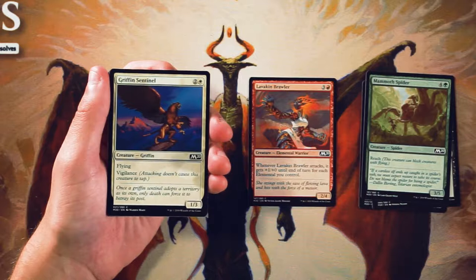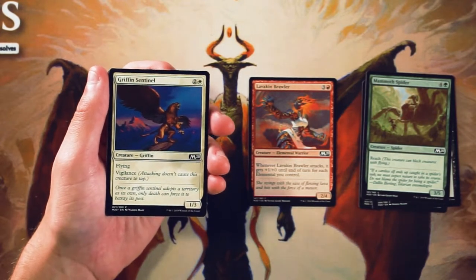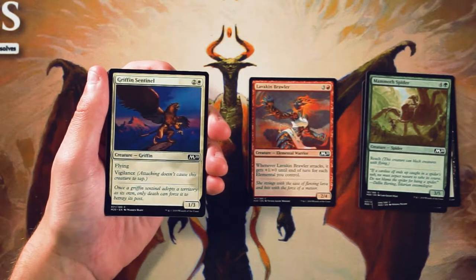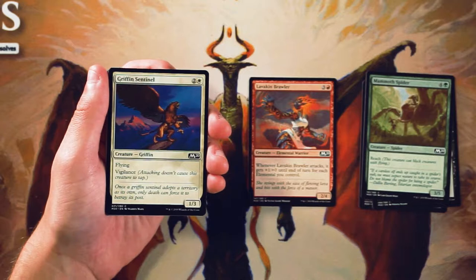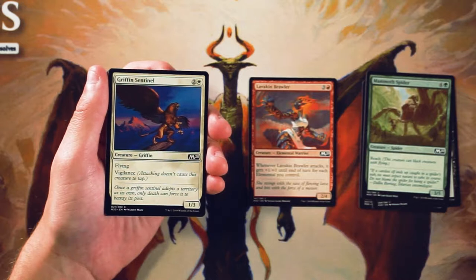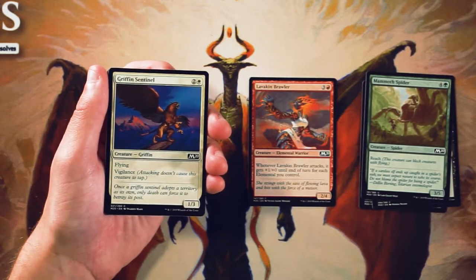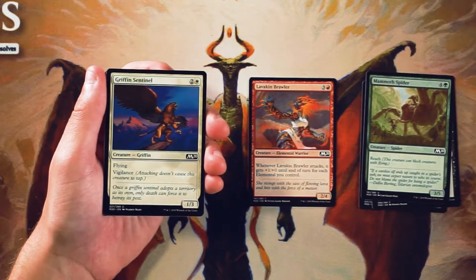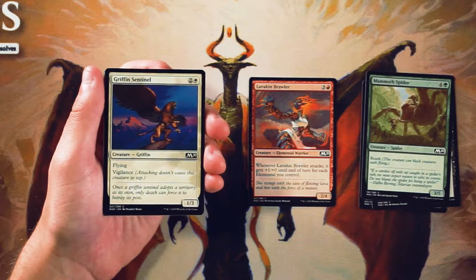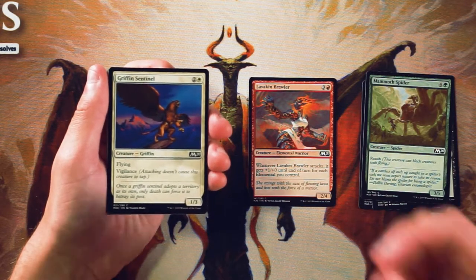Griffin Sentinel is a 1/3 for 2 and a white. It has flying and vigilance. This is a really interesting card because it's good, but I feel like it kind of shouldn't be, only because it has only 1 power. It allows you, because of that vigilance, to swing in under conditions that you normally wouldn't, and because it's a flyer it is evasive. There are a lot of 2/1 flyers and 1/1 flyers — Fairy Miscreant, Cloudkin Seer, things like that — and a lot of those cards make it really nice to have a 1/3 that can beat them in combat and has enough toughness to survive that attack. Just a pinger in the air is good. I don't like it more than the Brawler still, but it's still a very good card.